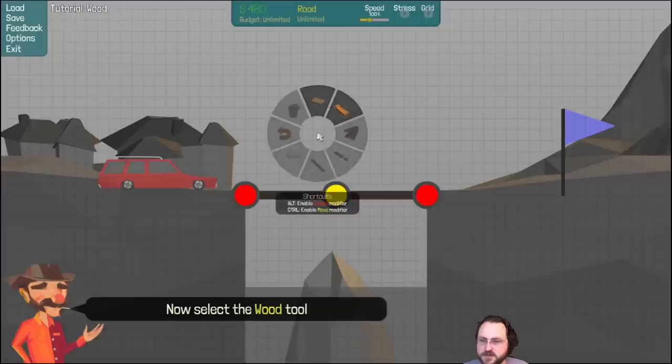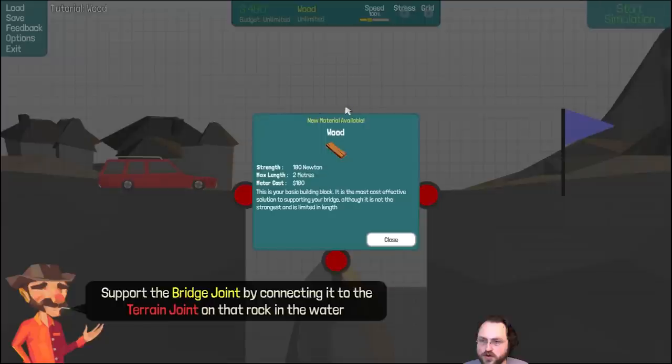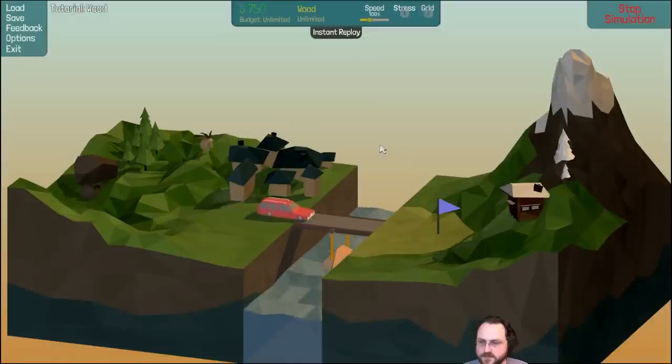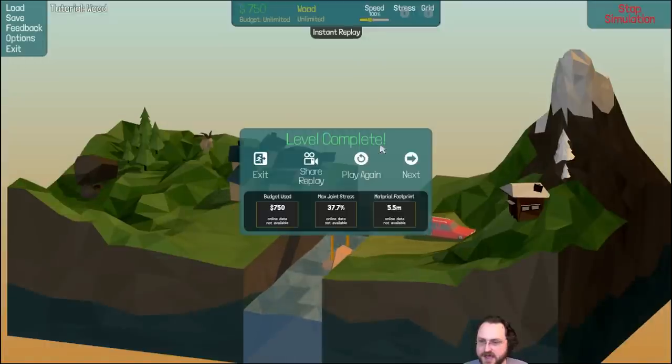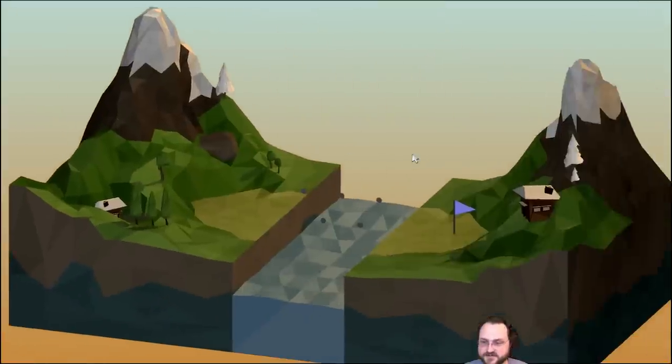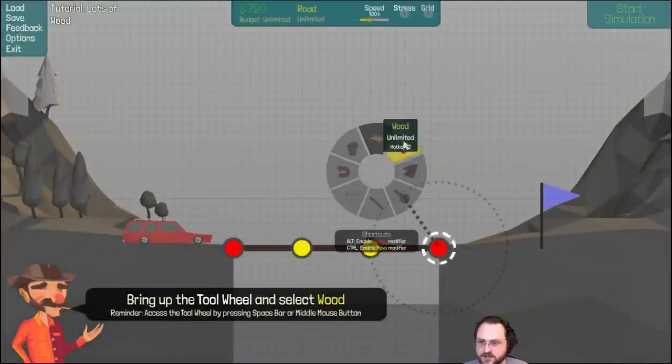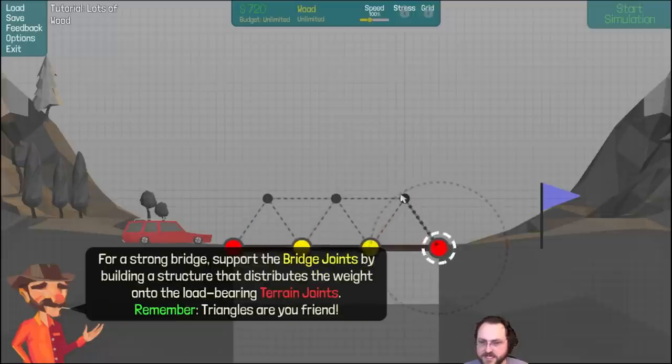You can share the replay directly — smart. Bring up the tool wheel with Spacebar or middle mouse button. Select the wood tool. Wood: strength 180 Newtons, max length 2 meters, cost 180 per meter — basic building block, most cost effective. Support the bridge by connecting it to the terrain joint on the rock in the water.